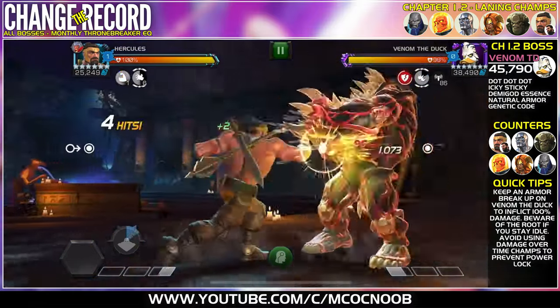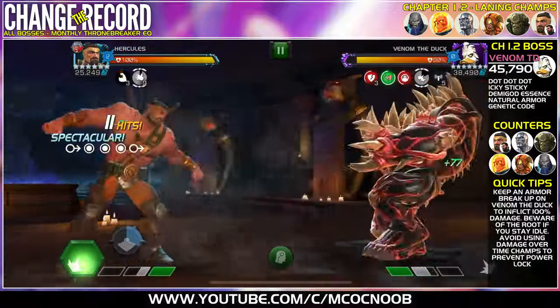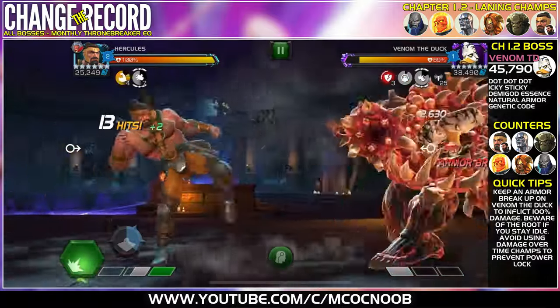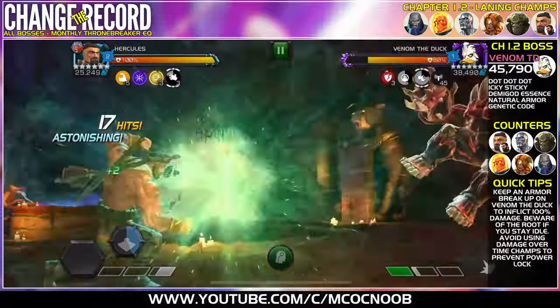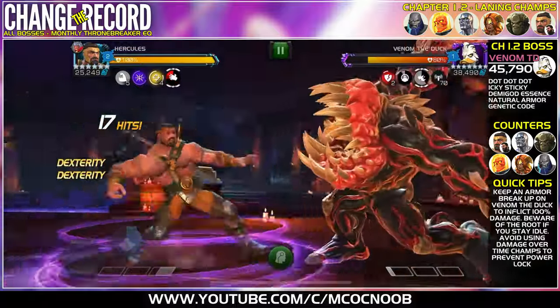Chapter 1.2 brings in Venom the Duck as the boss. The nodes are going to be DoT, Icky Sticky, Demigod Essence, Natural Armor, and Genetic Code. Ignore everything else — all you need to take care of is bringing in an Armor Break champion.